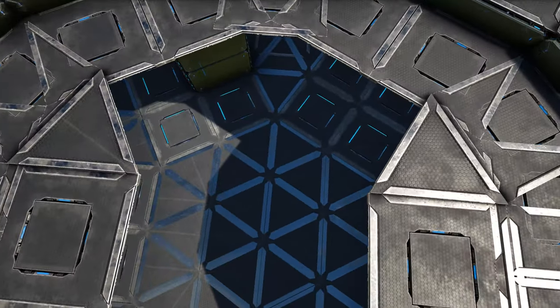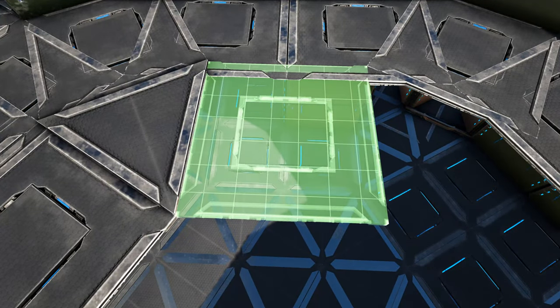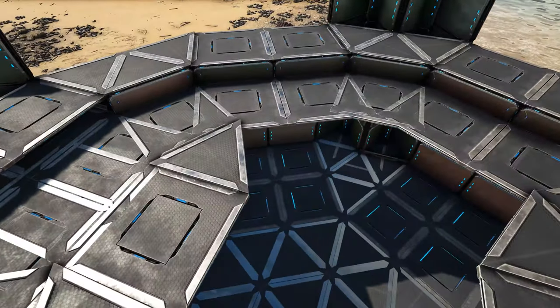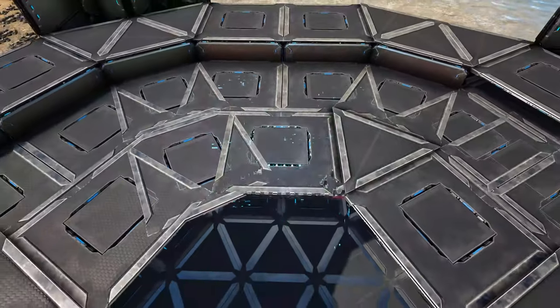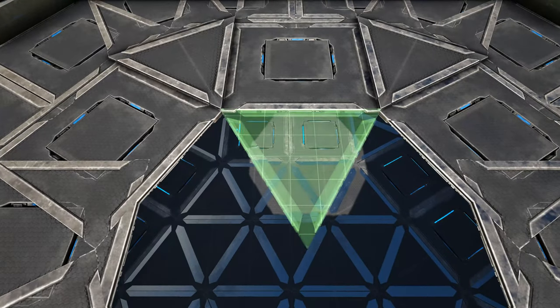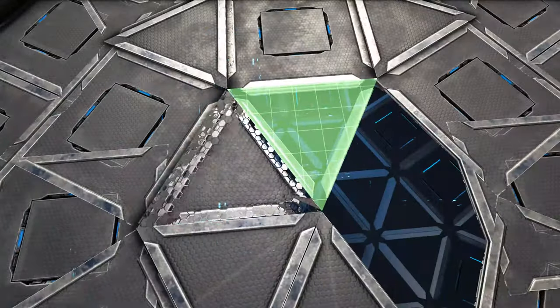Between these two sections, add a regular tech ceiling here, another one here, and one more here, then do the same on the other side. To fill in the middle, start where we have one of these tech ceilings and place a tech triangle ceiling coming in from it, then continue placing triangles attached to each other to fill the center in.